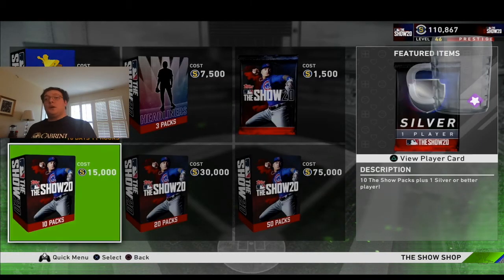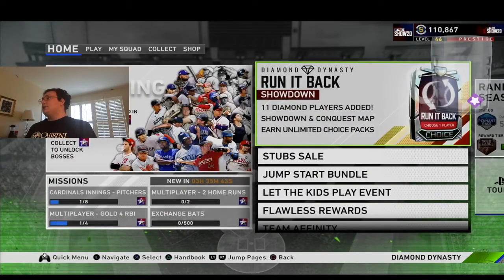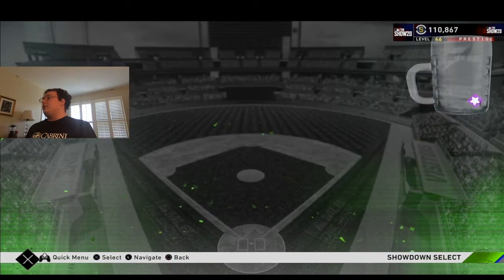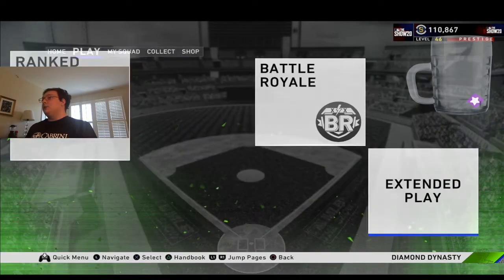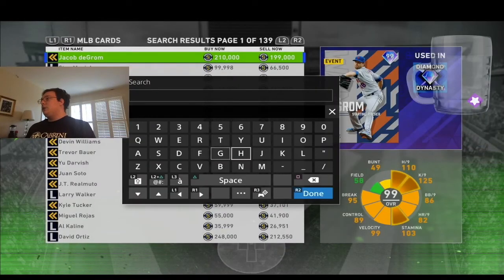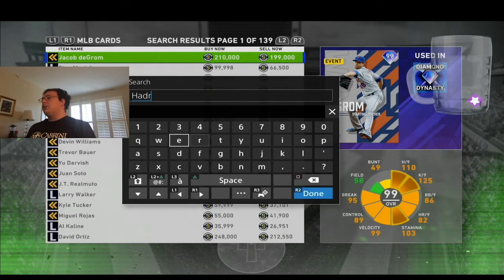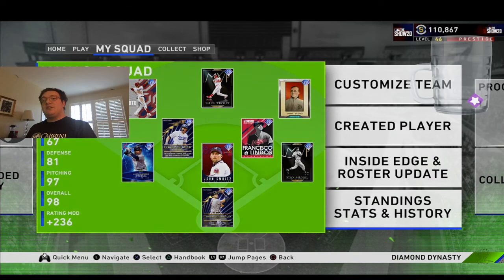Last but certainly not least, we also have this Run It Back showdown. It's the same as the old one, but there are new players you can get such as Josh Hader. If you go to the market, there's also an Adam Dunn and Dennis Eckersley card. Thank you guys so much for watching. If you enjoyed it, don't forget to leave a like, and comment down below who you're most excited for in this new update. I'll see you guys next time.